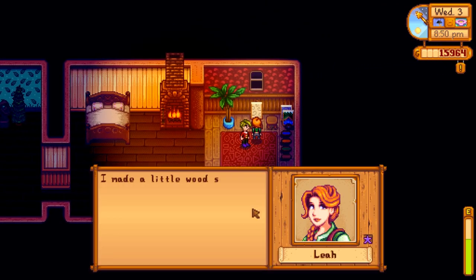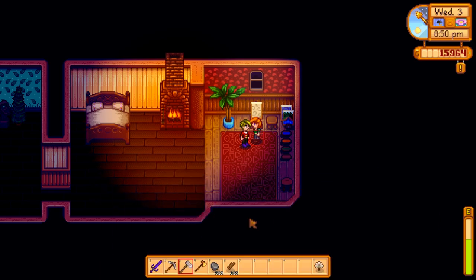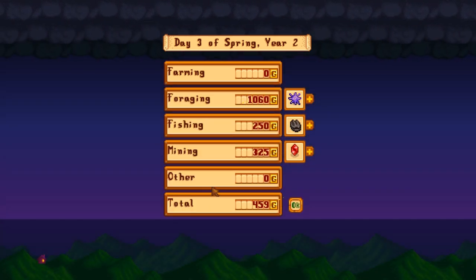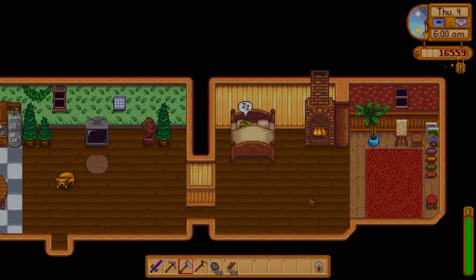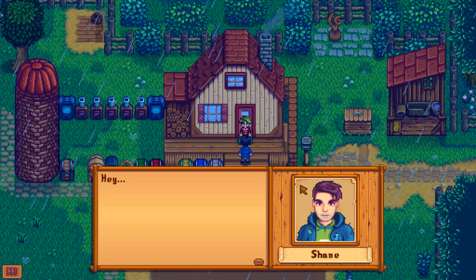I'm going to make some money with this one. So our money for spring day two isn't going to be great but it's still 1,635 gold. Again that's not bad for just running around because it was raining, but by the end of spring I'll be making a ton of money. Raining again today so no truffles. Another completionist episode down. Oh suddenly we're getting all the Shane heart events probably because there's no more snow on the ground. Anyways that's going to be it for this one — thank you all for watching, I'll see you next time.